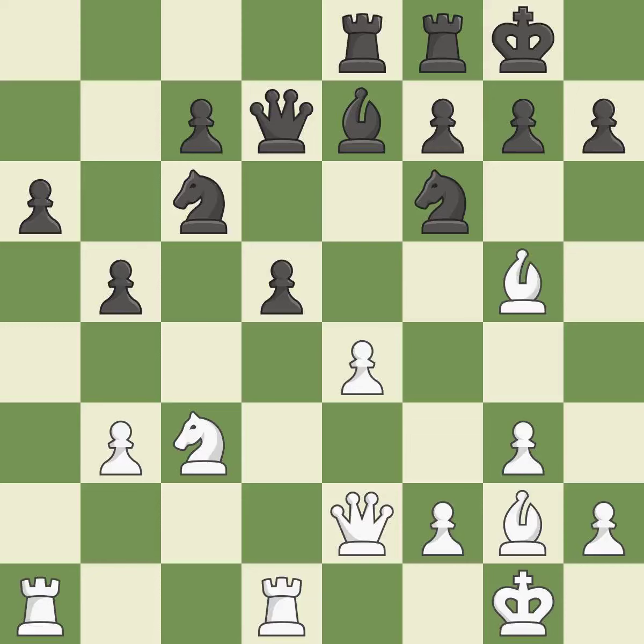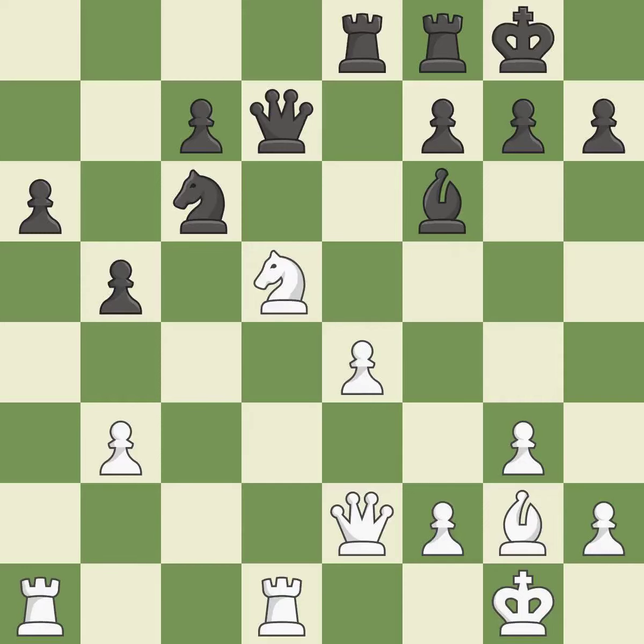This develops a rook off its starting square, getting it into the action. This is the only good move. This threatens to create a passed pawn. This prevents the opponent from being able to kick a knight — it is a great move. This wins a pawn. This stops the opponent from being able to create a passed pawn — it is best. Backs off — it is ideal. That was a great move and very hard to find.